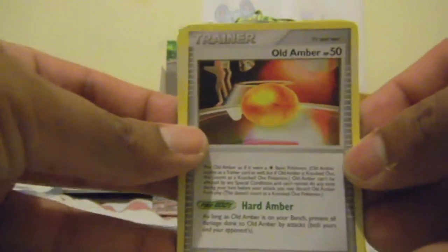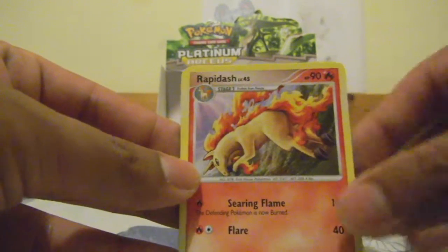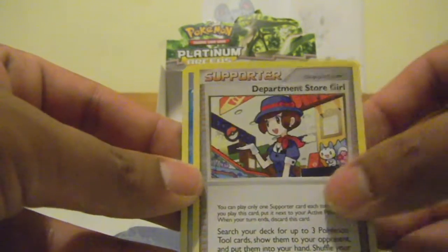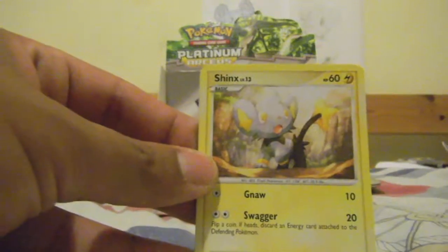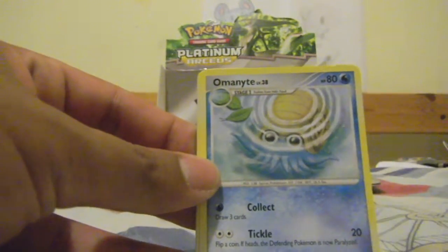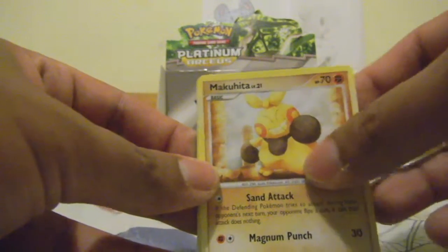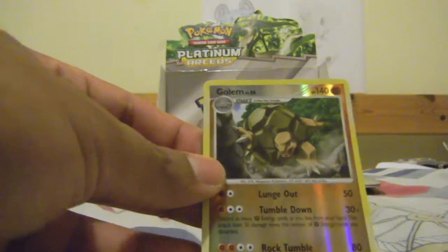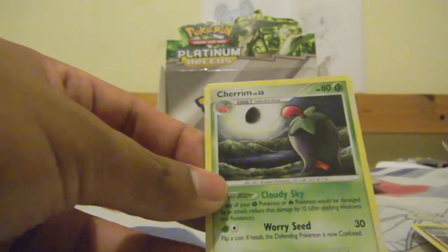So we start off with an Altaria HP50, a Rapidash, a Department Store Girl, a Snorunt, a Shinx, an Omanyte, a Shellos, a Makuhita — ooh, nice Golem Reverse Rare, that's pretty cool. And the Rare is a Charm.